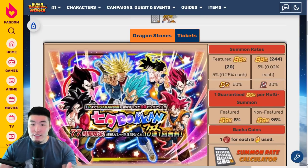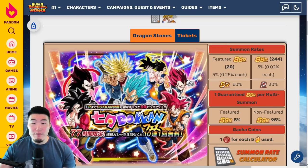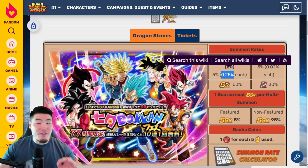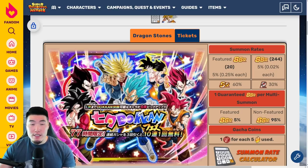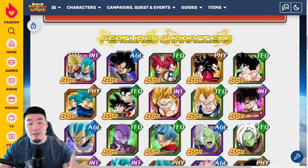Looking at the featured SSR rate, we have a 5% SSR pull rate for the featured units, which is standard. But because it's 5% divided by 20 featured units, you're only getting a 0.25% pull rate for each one, compared to the 0.5% for the Trunks and Vegeta banner, and on average something like 0.71 to 0.75% for your average Dokkan Festival banner with around 7 featured SSRs. So just a much lower rate to pull each individual SSR.